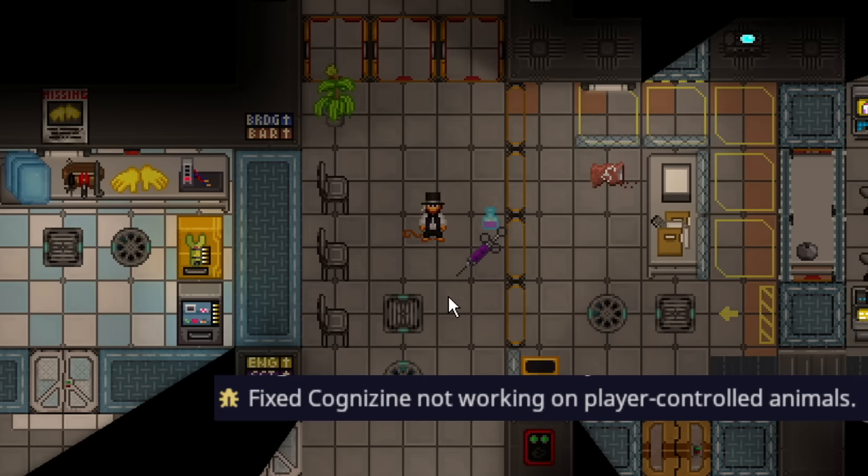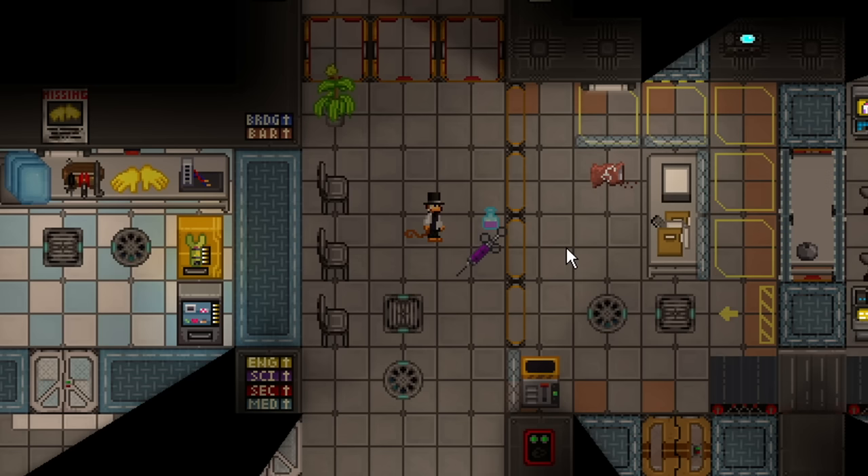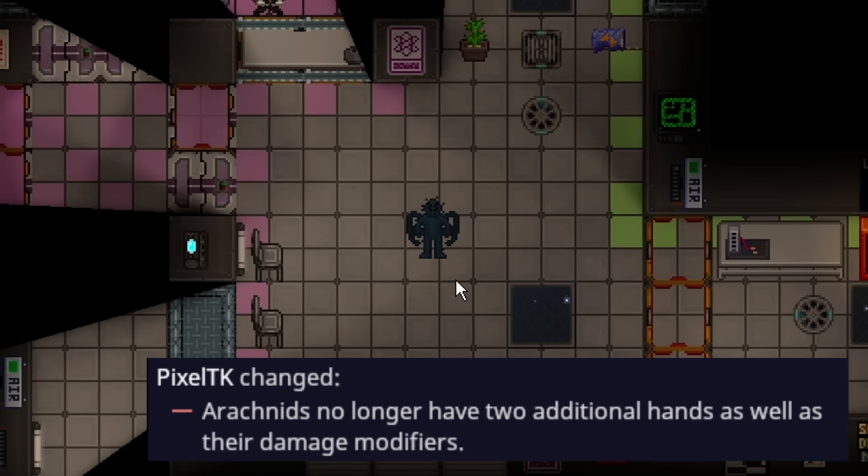Cognizine has been fixed to work on mobs that have players inside them. For example, Pun Pun as a normal monkey can't talk, but monkeys can actually self-inject cognizine if they get their hands on it. After injecting themselves, they can now actually talk — so monkeys might be able to reach remarkable levels of intelligence on their own.